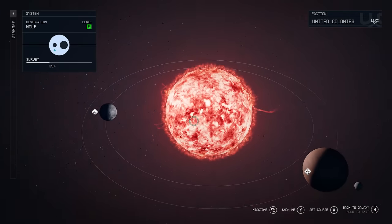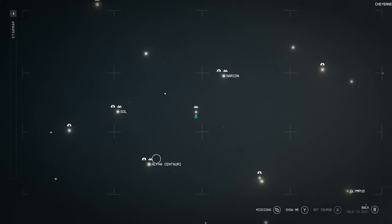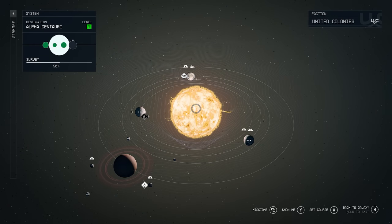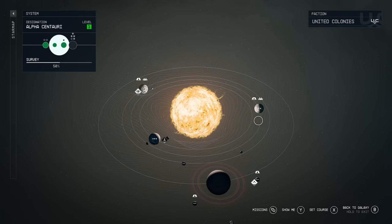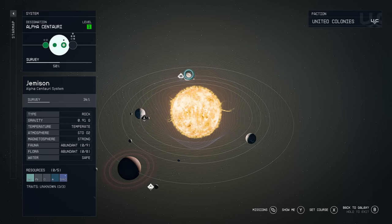There is another area where you don't have to wait as long to sell — that'll be over at New Atlantis, located at Alpha Centauri. I'm also going to show you where to go to purchase everything you need to get the outpost going.